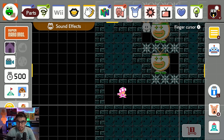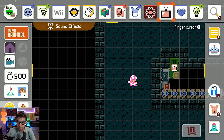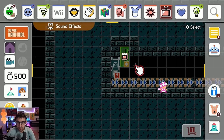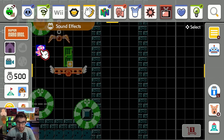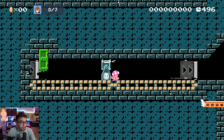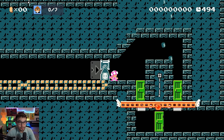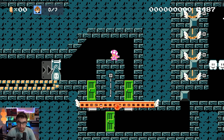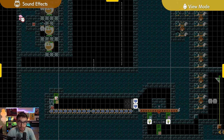Thankfully, with a very specific sound effect — this TV thing right here — by placing it over this door, whenever they exit the door it'll play that sound effect. And listen closely: the on-off switch sound getting swapped is completely masked. Therefore, an audio cue no longer exists to determine if the on-off is on or off.